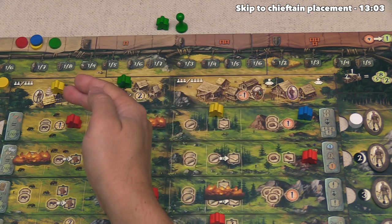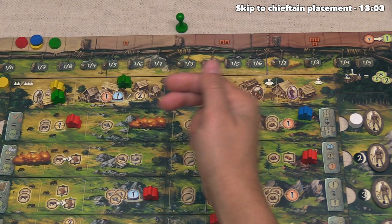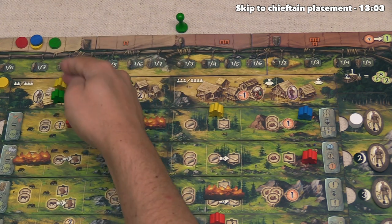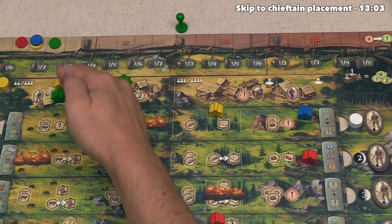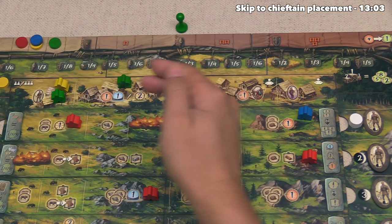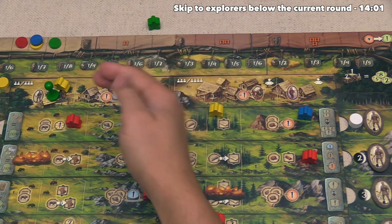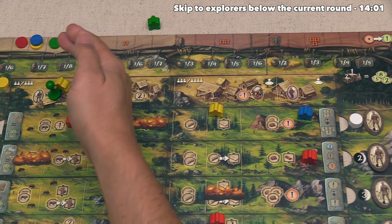Whenever a player wants to activate a location that has an opposing explorer on it, they can only do this if they have a higher military value than the explorer already in that zone. The green player currently has a military value of 4 and we have a military of 3, so this is legal for green. After that they can activate the area, but as a penalty for this small conflict, the green player will lose one military. Alternatively, they could send their chieftain — the chieftain never cares about overall military strength of opponents, so they could do this even if they were the lowest on the military track, and they don't have to lose any military.